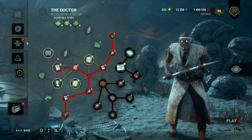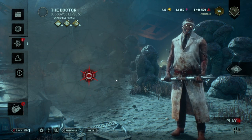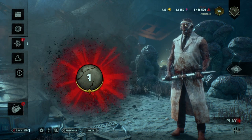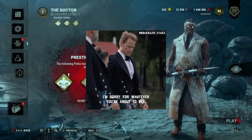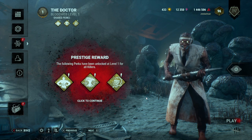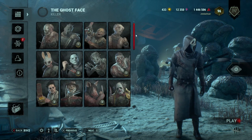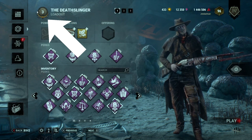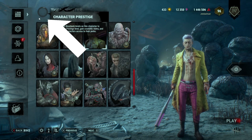Prestiging requires you to do 50 levels on the blood web, then hold the prestige button like you wish you could hold your crush, pay it 20,000 blood points, and it will roll over back to level 1. You don't lose any perks or items when you prestige. You can tell what prestige level each character is by pulling up your roster and looking for the numbers at the bottom right of their portrait, or if you're on the character you need the info for, just look at the top left where it has the character name and it will show your prestige level. If there isn't a number there, they are at prestige 0.